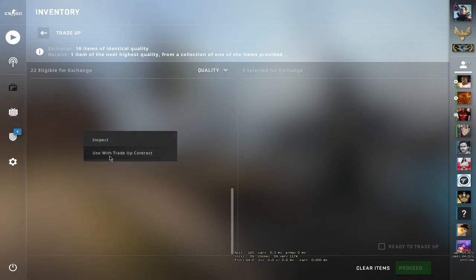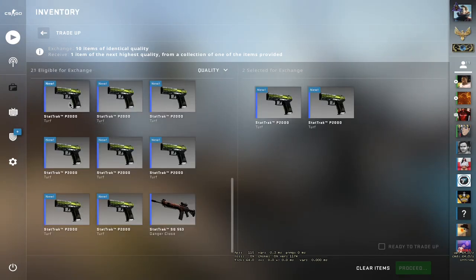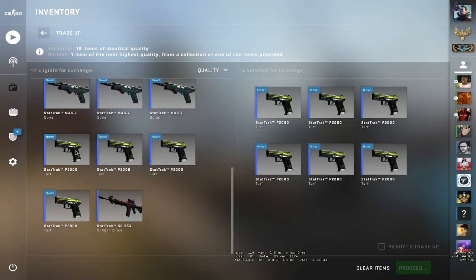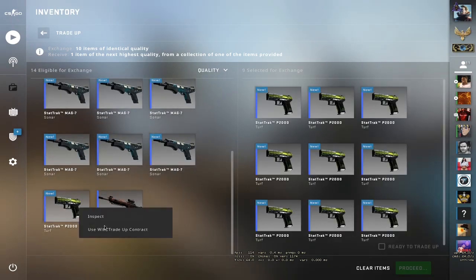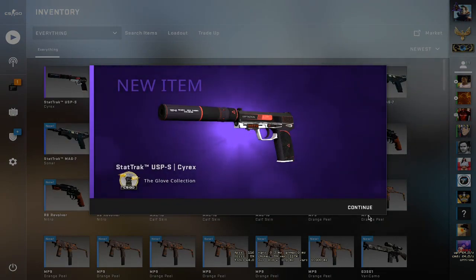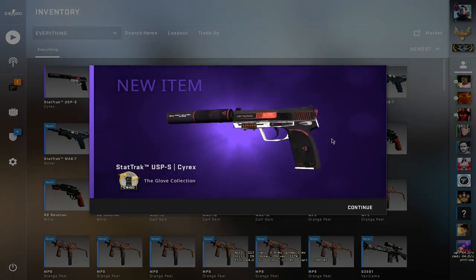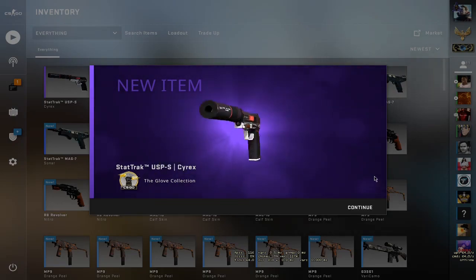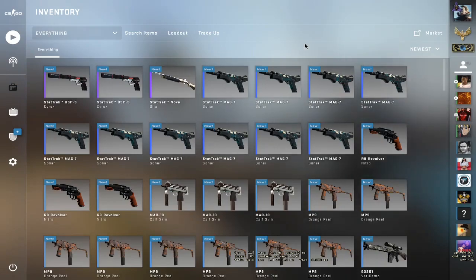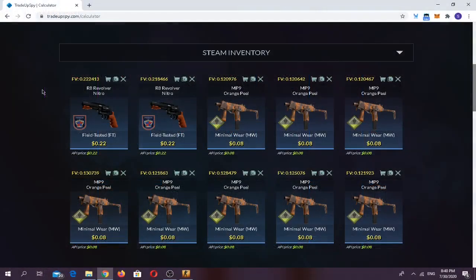One, two — you can take a nap right now guys — three, four, five, six, seven, eight, nine, ten. Now wake up guys! Let's hope for the second USP-S Cyrex or the M4A1-S Flashback. We got another one! We got the second USP-S Cyrex! If I wasn't recording right now I'd be losing my mind. Let's go! Moving on to the second trade-up.